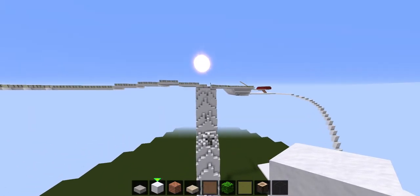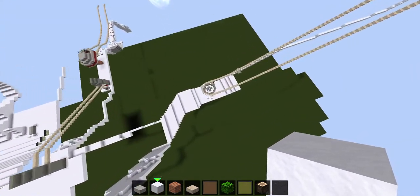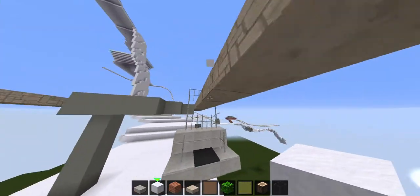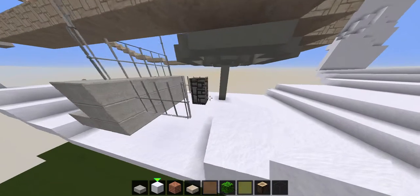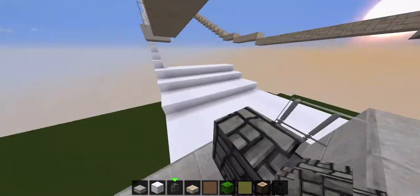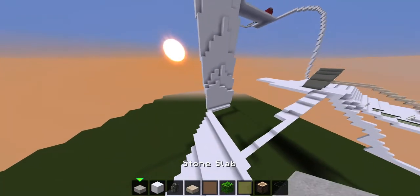Okay, now this is actually starting to come together. That lift over there — I don't know what it should be called — but it's gonna be a chair lift. Since these are only one block wide, I had to make this a one-person chair. But if you get some cobblestone wall and place it there, you can still sit here, so I thought this could act as a two-person chair lift — and it will act as a two-person chair lift.